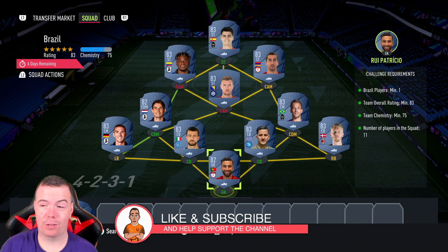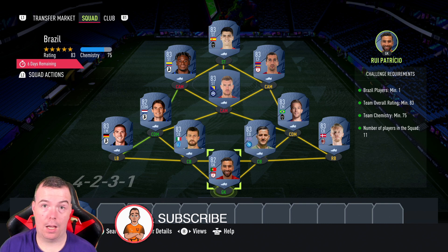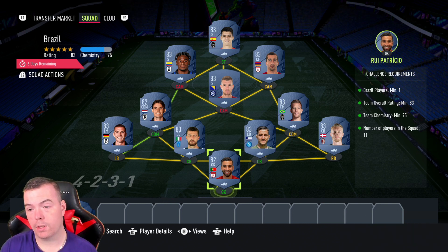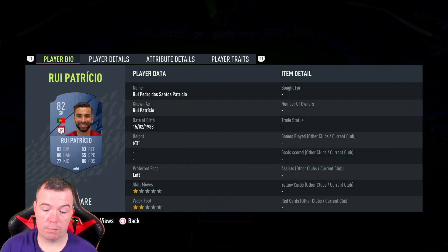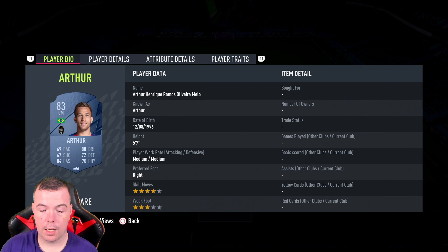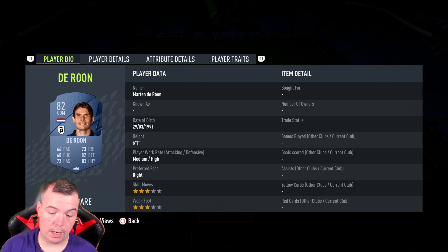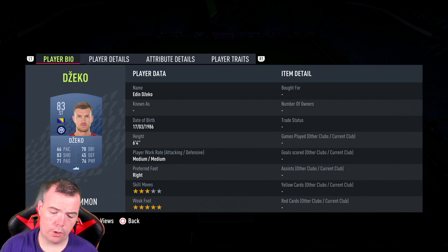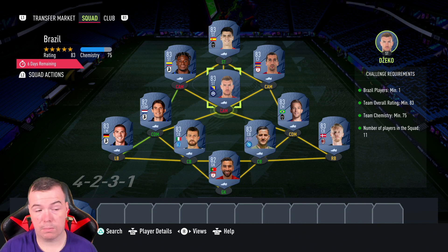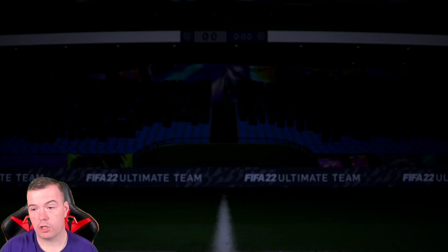For the Brazil SBC, you need one Brazilian player — I've got Arthur; you can also use Sandro. Team rating is 83, smack bang on 83. Team chemistry is 75, smack bang on 75. No position changes, loyalty required, strong links, 11 players. I've gone Italian league for the cheapest 83s and two 82s — Darun and Patricio. Patricio is mid-price at 750, Kajir is 850, Manolas is 1k, Asabi is 900, Gosens is 850, Arthur is 900, Darun is 750, Mickey is 850, Jeco is 900, Zapata is 850, Morata is 850. Less than 10k — 9.45k buy-it-now. You get a small prime mixed players pack, which is a 10k pack.